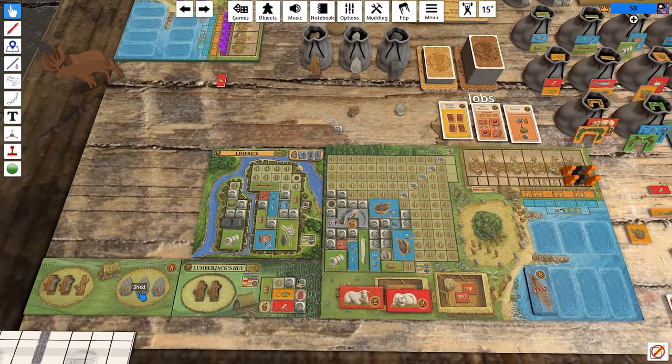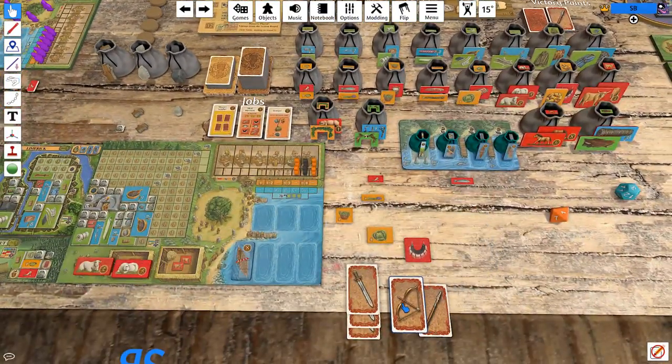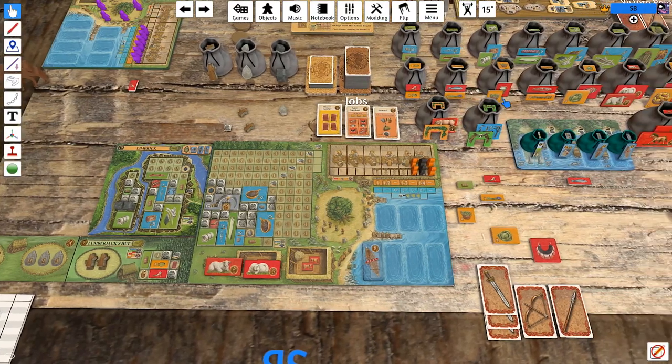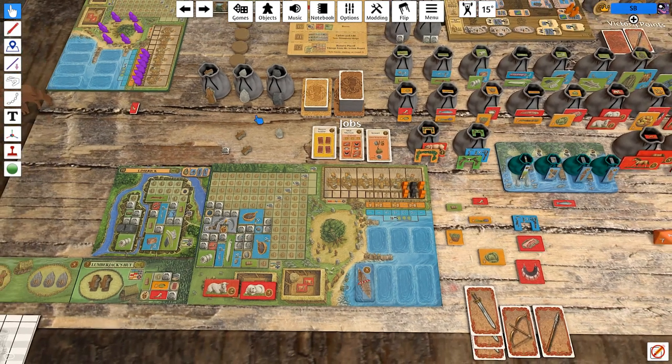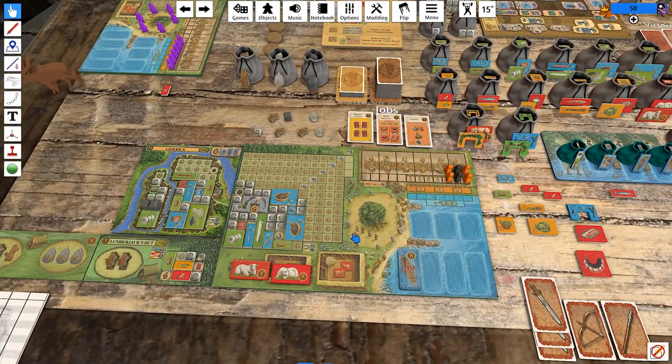Then the bonus phase happens and we receive a wood plus weapon card from this shed — we get a bow, which is cool. From over here we get oil plus meat plus tools, which is like pretty damn good. And then we also get wood, stone, ore, runestone, and mead. We have plenty of food, plenty of building materials. We can now start putting stone in the shed now that we've built up a source of stone. Feeling okay about it.